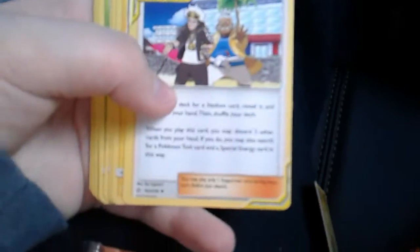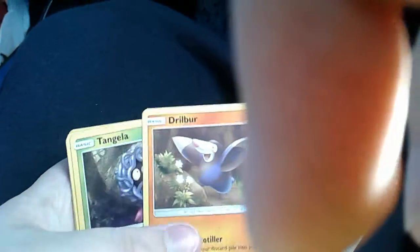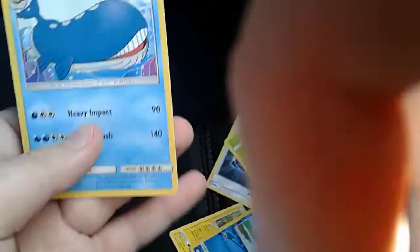Electric Energy. Guzma and Hala, Togedemaru, Great Catcher, Drillbur, Tangela, Eevee, Duskull, Tri Pull, Tri Pull, Double Tri Pull — we've got the reverse version. And we'll move on to the next pack.